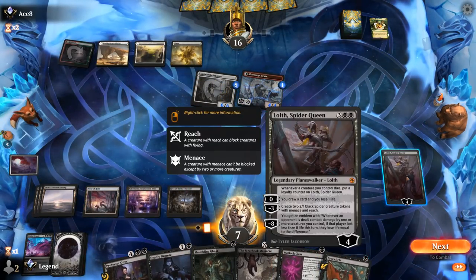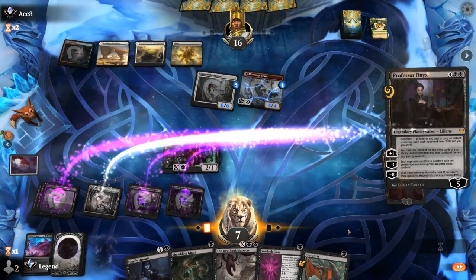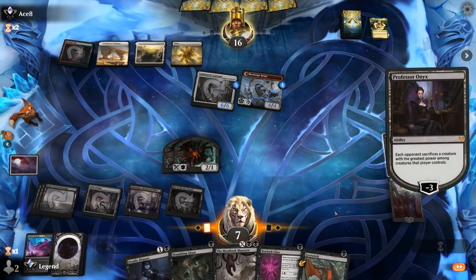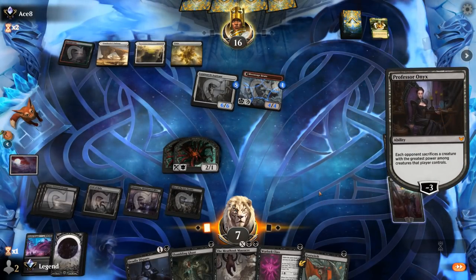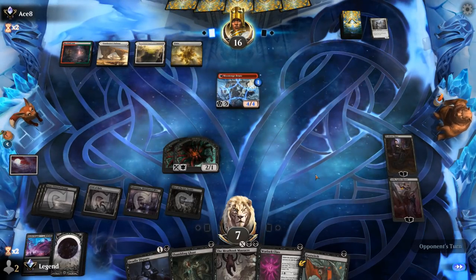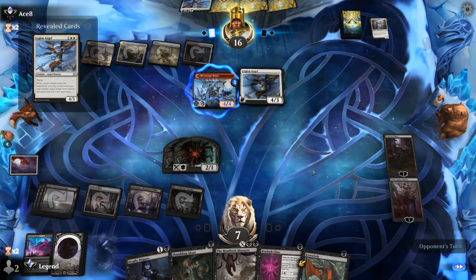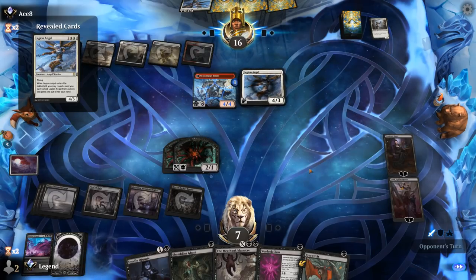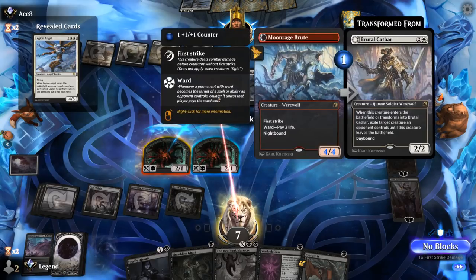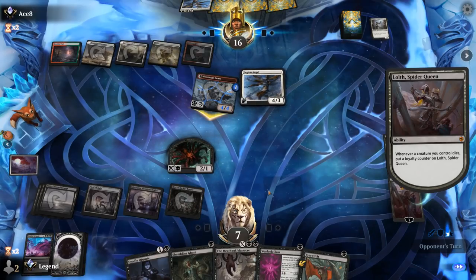If we can untap with two active planeswalkers we should be in good shape — this is my favorite part, watch the life essence fade. Opponent finds land 5 for Legion Angel — a steady string of Legion Angels could be interesting. Brute attacks, so I could jump, and then maybe set up a Meat Hook Massacre for 4 here.